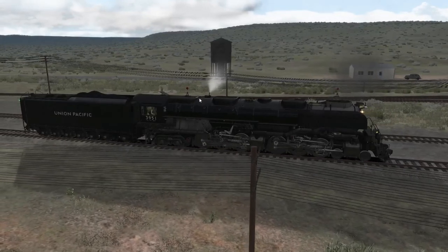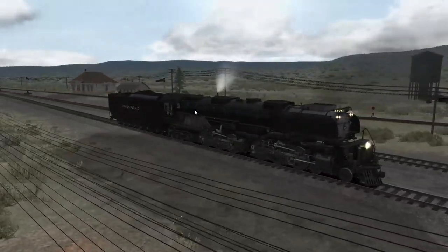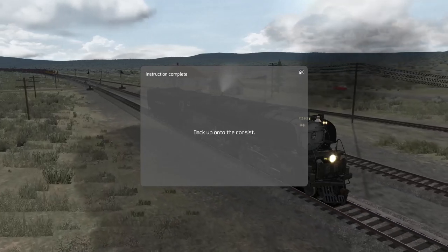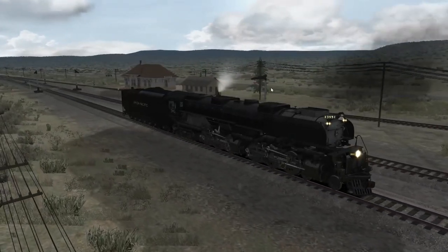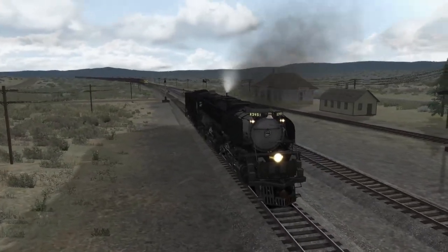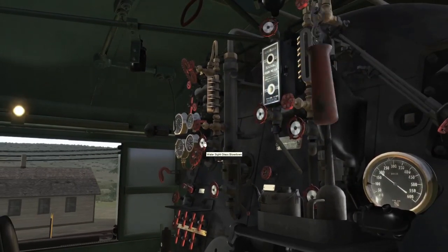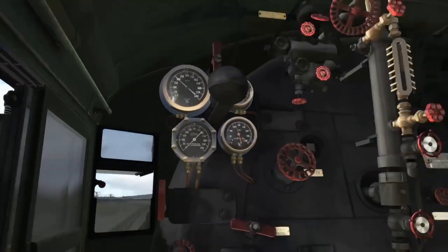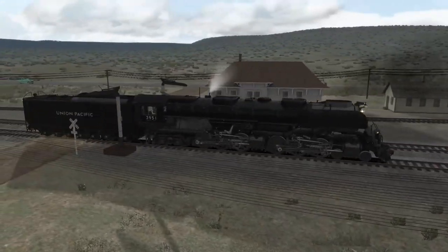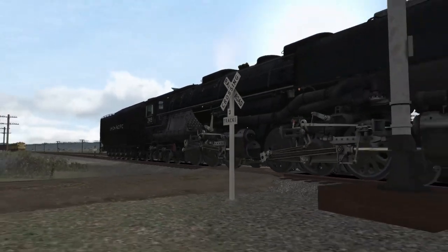I've got it wide open — we don't have enough boiler pressure to slip anymore though. Back up onto the consist — we're getting there. Pity, if you slip violently there are sparks. Well, if auto fireman — the invisible fireman — can put some coal in the firebox, maybe we'll get some more boiler pressure. We almost have 200. A couple of standpipes here, that's cool. MUTCD-correct grade crossing sign — very good.